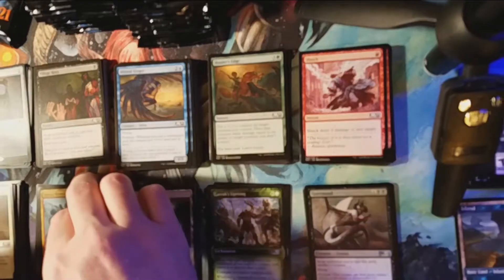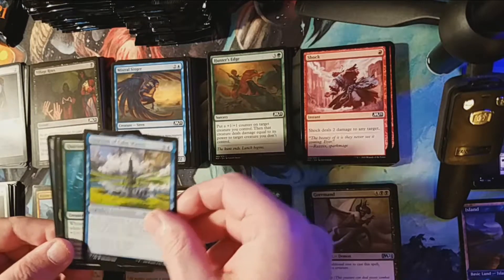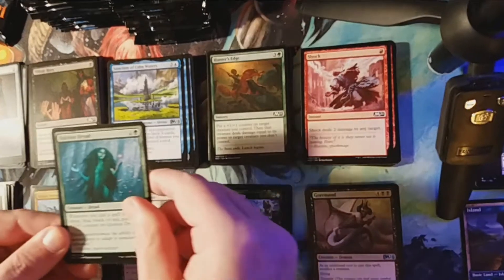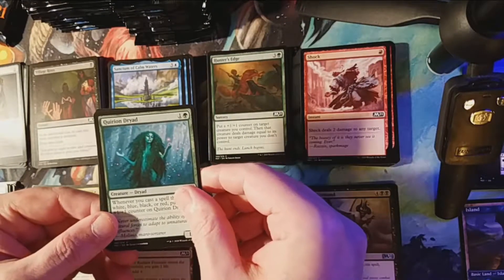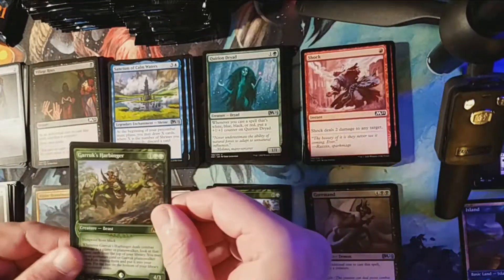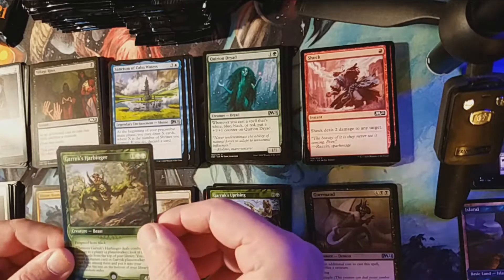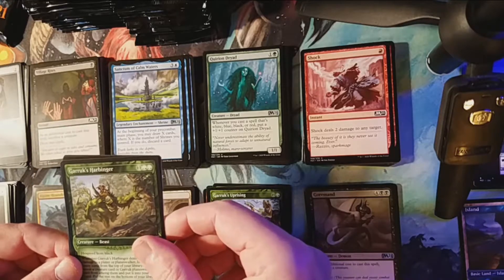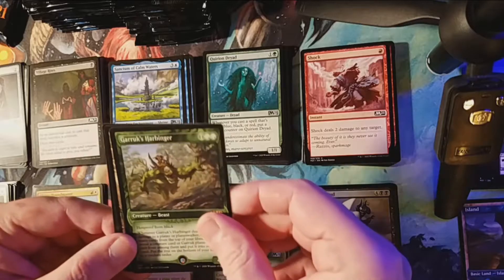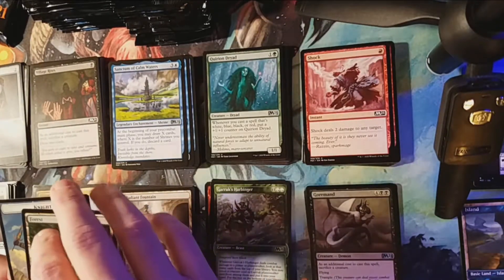Alpine Houndmaster is our first uncommon, followed by Sanctum of Calm Waters and Cerulean Dryad as our last uncommon, followed by Garruk's Harbinger with an alternate art foil.